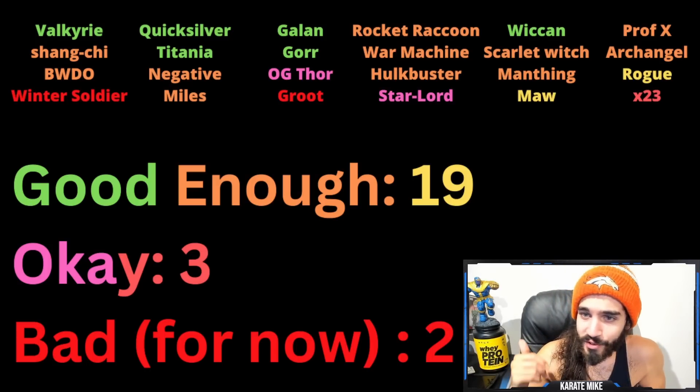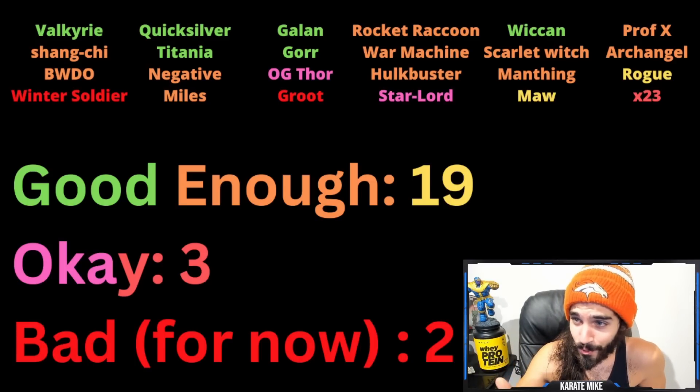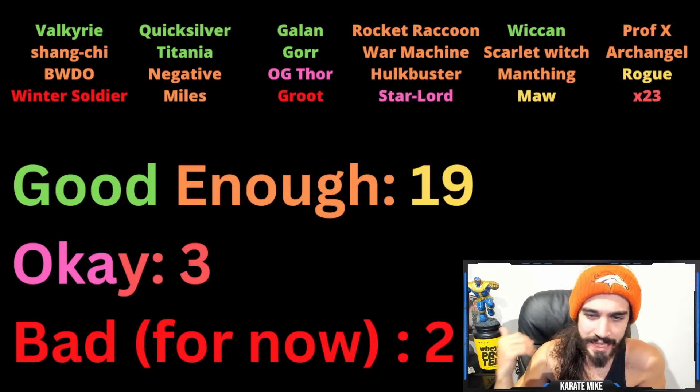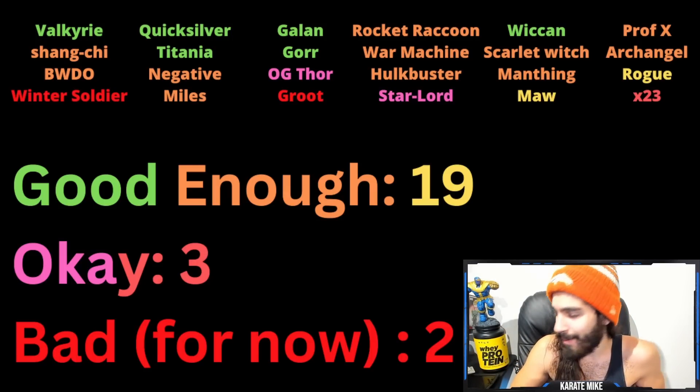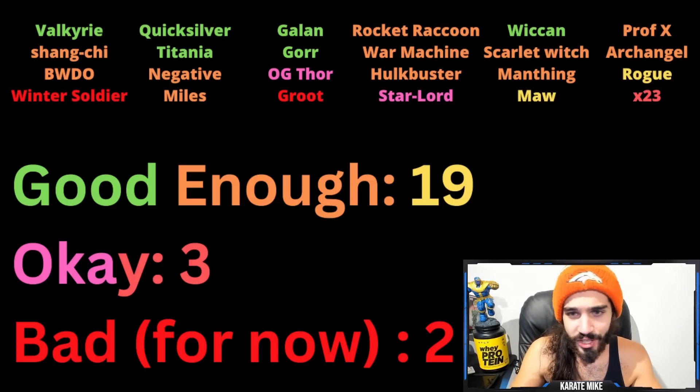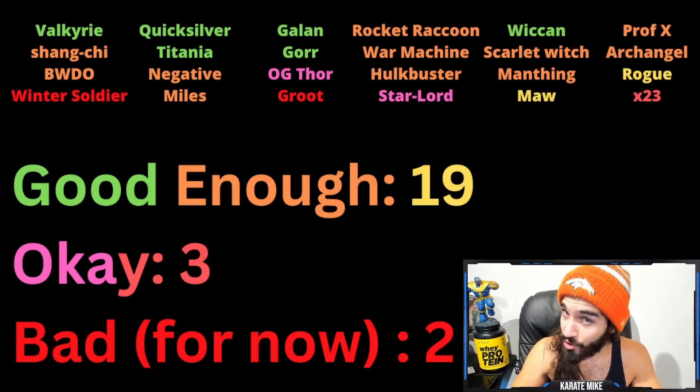Valkyrie, Quicksilver, Titania, Gallon, Gore, and Wiccan are the new champs entering the featured pool — six new featured champs. Pull one of them and it's worth the 15,000 shards, not too bad. Then you've got Shang-Chi, Black Bolt, the Void, Mr. Negative, Miles Morales, Rocket Raccoon who's getting a buff very soon, War Machine, Hulkbuster, Scarlet Witch, Man-Thing, Professor X, and Archangel — all very very useful.